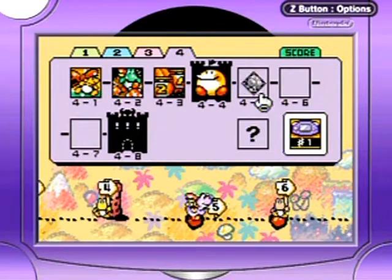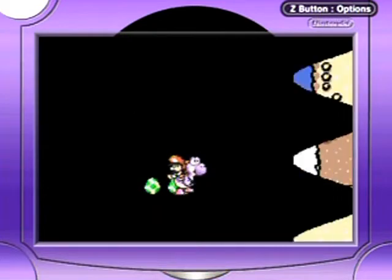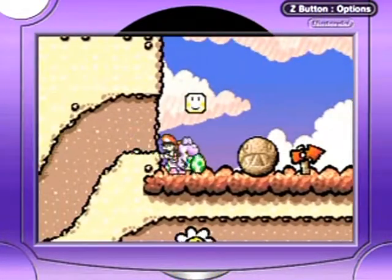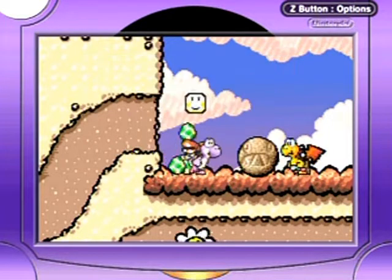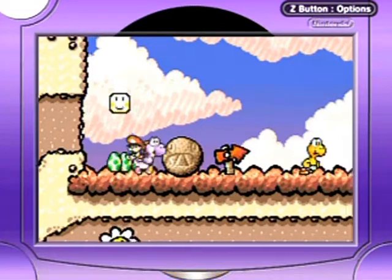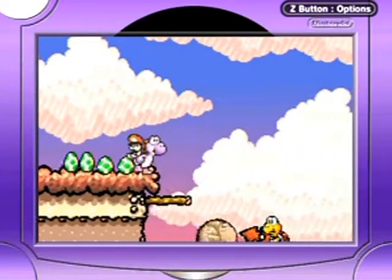Hello everyone and welcome back to the walkthrough of 4-5 Chomp Rock Zone. We've got a chomp rock and we've got to keep it as long as possible — just like I hinted at the end of the last part. Roll it as far as you can and see what happens. This is the brown variety of chomp rock, so if you get it stuck, it's stuck permanently until you restart the level.